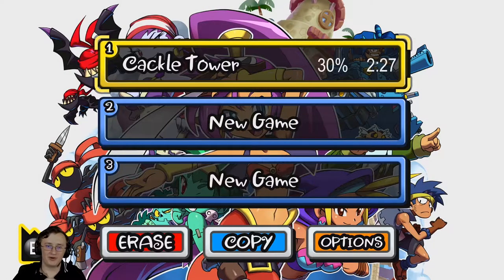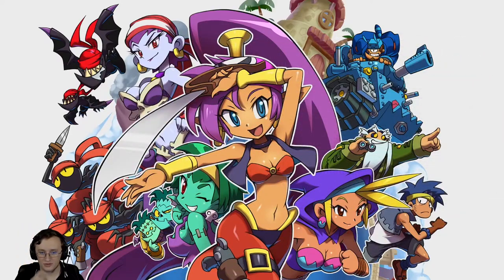Hello everybody, today is part four of Shantae and the Pirate's Curse. We've been having a lot of fun with this. We're in Cackle Tower, which is the dungeon for Spiderweb Island. I am doing this live so I will probably be responding to chat throughout this video. Most of these parts are going to be on YouTube because I was doing Shantae for YouTube and Fire Emblem Three Houses for Twitch. We're kind of crossing platforms here. All right, let's do this.